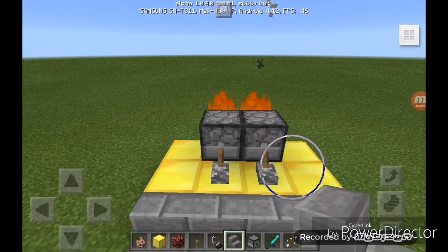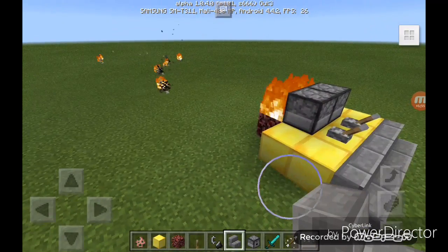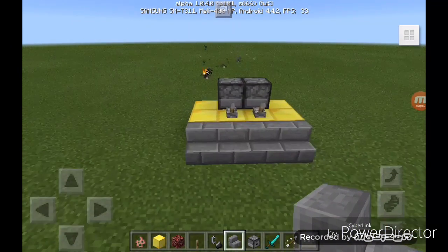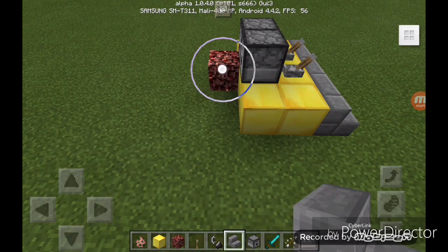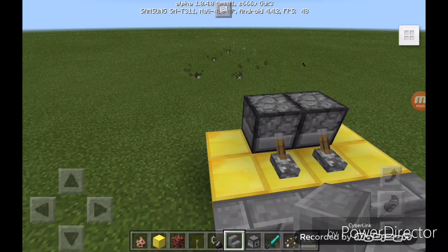Now you are ready with the fire defense in Minecraft. If you don't want the fire arrows, you can just remove the flint and steel and the netherrack like this, and you can shoot regular arrows like this.